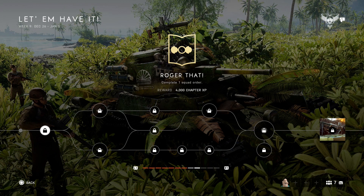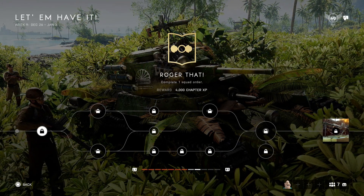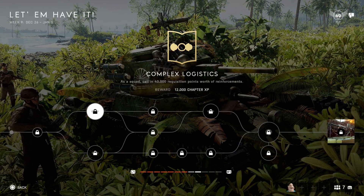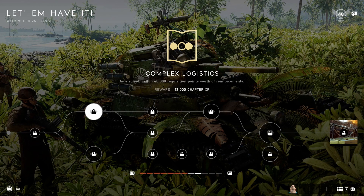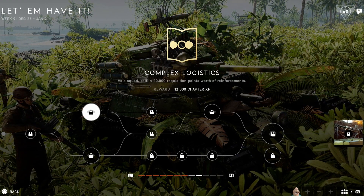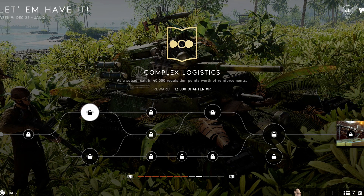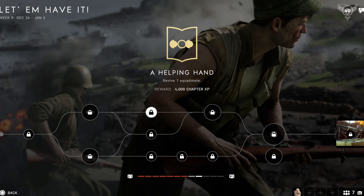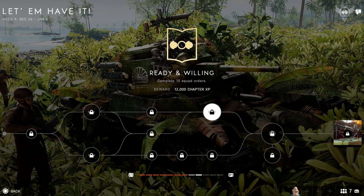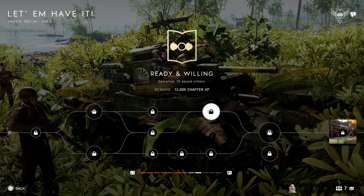Completing one squad order won't work if you aren't a squad leader, so make sure you're with a friend — mark a flag and go take that flag. As a squad, call in 40,000 reinforcement points. A V1 is 41,000, so if someone in your squad calls in a V1 you've already got that done. Revive one squad mate. Complete 10 squad orders — again, make sure you have a friend with you and you can get this done very quickly.